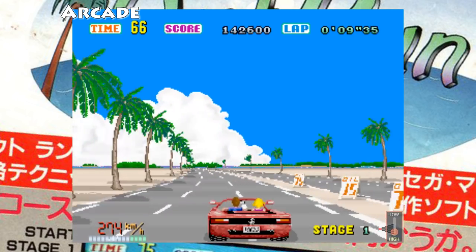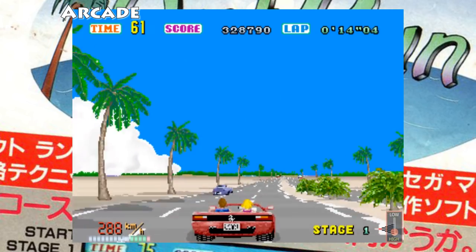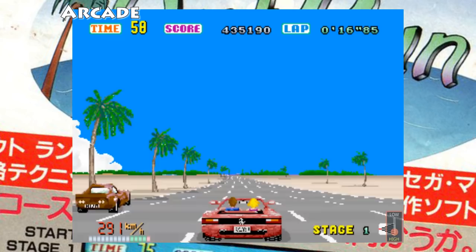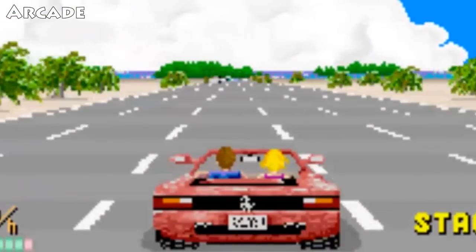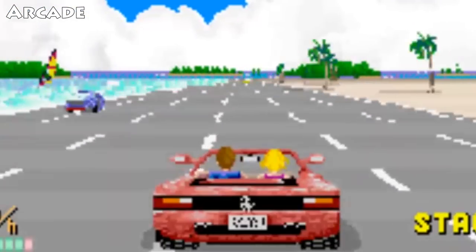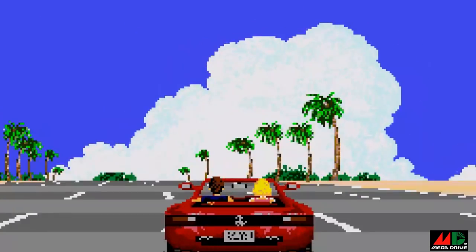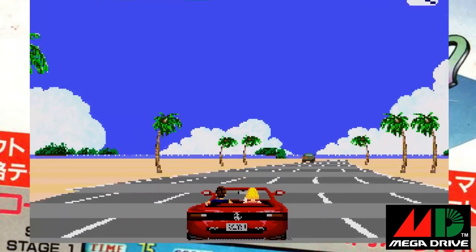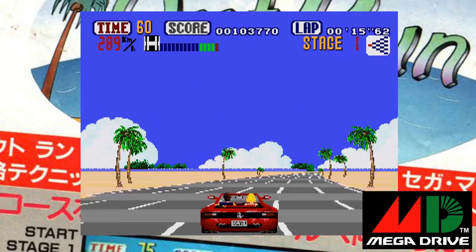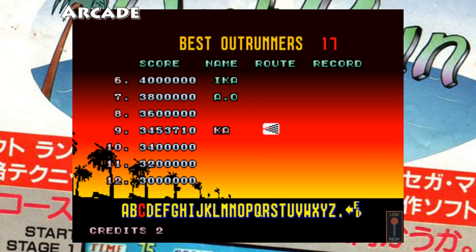There are actually a couple of things that are better on the Mega Drive version over the arcade. The most noticeable is the prancing horse logo on the back of the Ferrari Testarossa Spider — in the arcade the horse is reversed when the back end of the car points right, because Yu Suzuki mirrored the sprite. In the Mega Drive port this has been fixed. The other improvement is the scoreboard: on the Mega Drive you can enter a five-character name like 'Kebab', while the arcade only allows three characters, so you're stuck with 'Cab'.